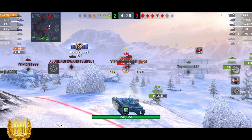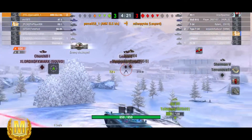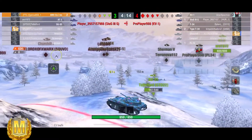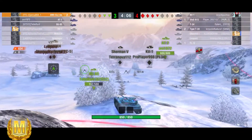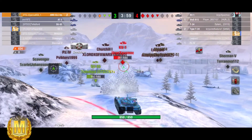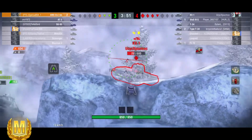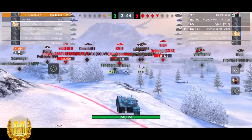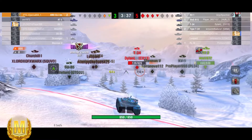I'm glad somebody else likes rolling out in it. Persa is still plowing damage into that Leo, and as I said, he's playing it like a TD — which I think is the only logical way to play this tank. You can ride around the battlefield like a lunatic to get into position, but then you can't move your turret. There's not much point. He's on 634 damage, still got his full hit points, and has two kills. The gun depression on this is absolutely awful — five degrees — and the turret barely moves.